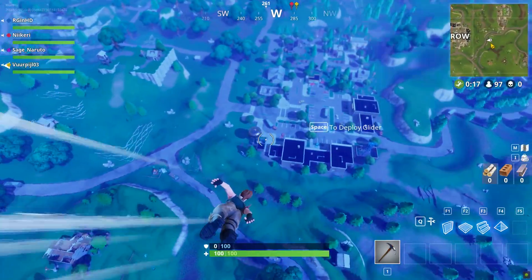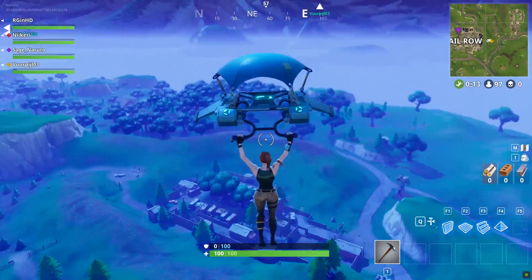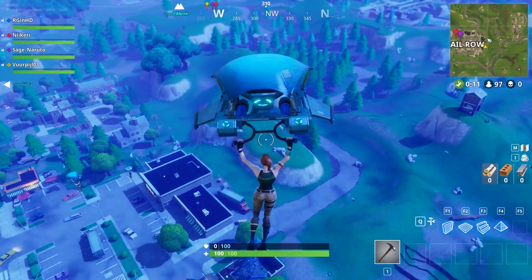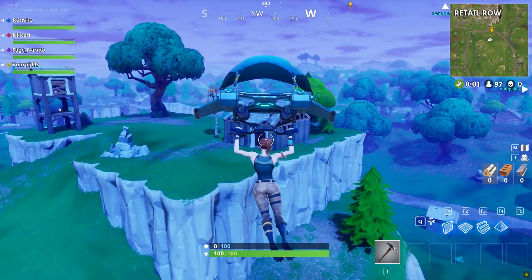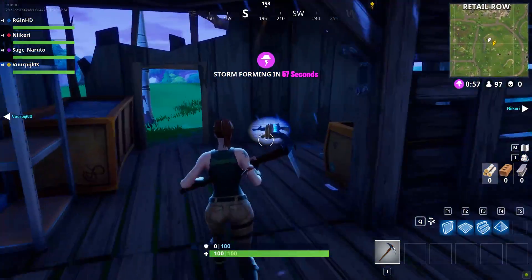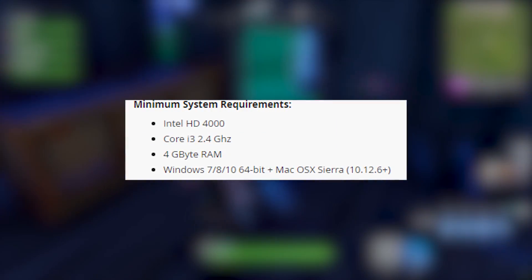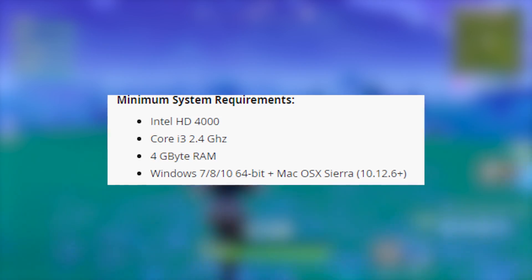Hello everyone and welcome to another video. I've been buying a lot of games in preparation for some upcoming Ryzen APU videos, and one of the most requested titles literally ever in the comments has been Fortnite. Having never played it before, I was stunned to learn of the huge player base. I was also pretty certain that because of the basic graphics it would run smoothly on even integrated solutions, especially considering the minimum specs include a 2.4GHz i3, HD 4000 graphics, and 4GB of RAM.